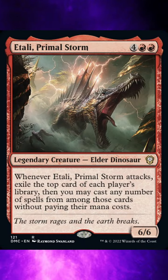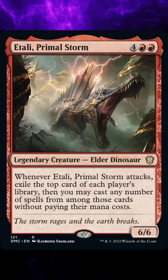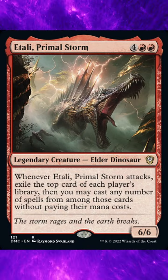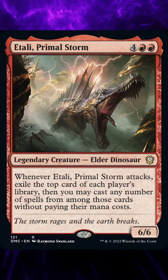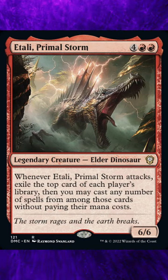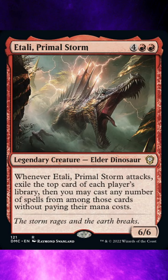A spell you cast this way can be the target of a later spell you cast this way. However, permanent spells cast this way won't resolve until you've done casting spells, so the permanents they become can't be targets of spells cast this way. For example, if you exile Twin Cast and Lightning Strike, you can cast Lightning Strike and then cast Twin Cast targeting it, but if you exile a creature card and an Aura card, you can't cast the Aura card targeting that creature.